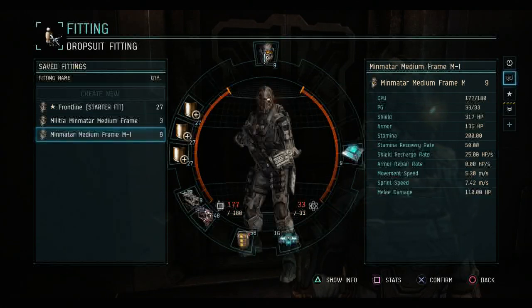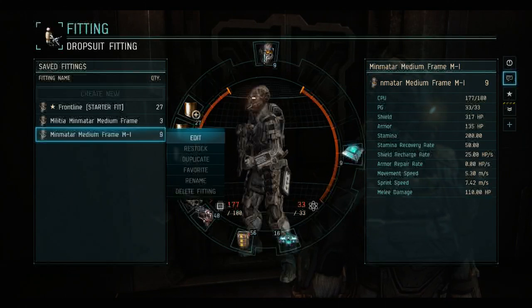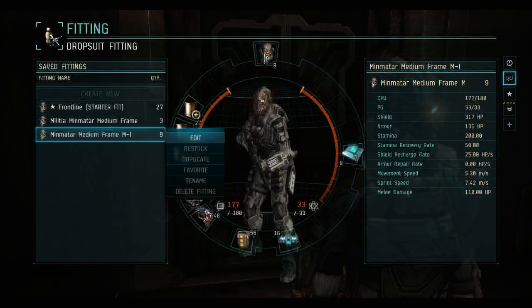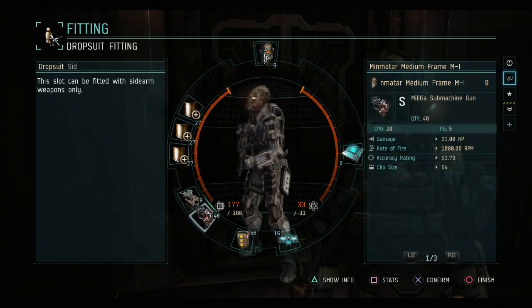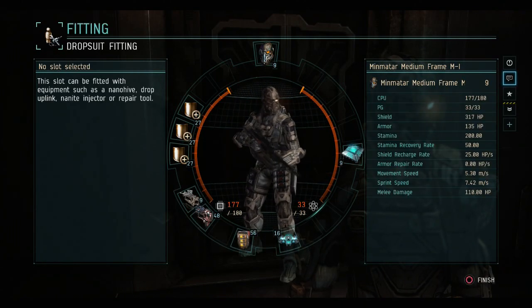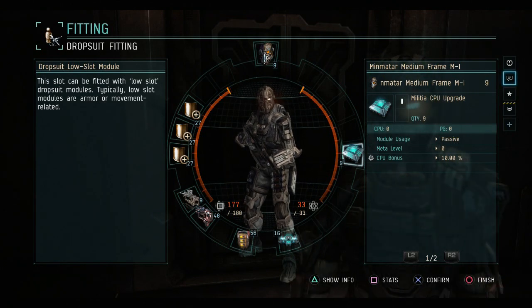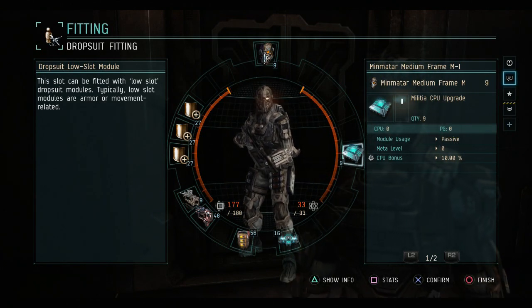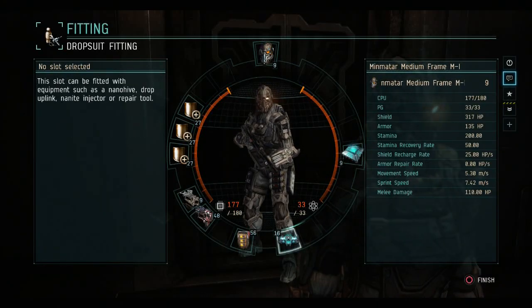Now, with a single point in the medium frame of Minmatar, I can accomplish quite a bit. I get a low slot, and in that low slot I can put a fitting mod, and that allows me to use all of my slots, although not as ideally as possible. So I can have my grenade, my compact nano hive, and all it takes is this right here and a point in the medium frame. The medium frame does have better power grid to begin with, which is why this works.